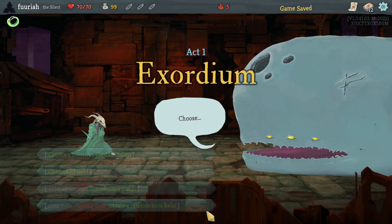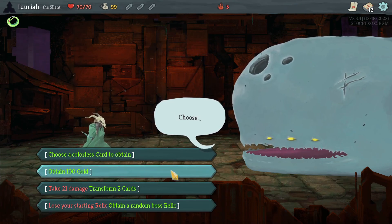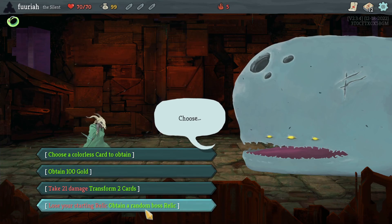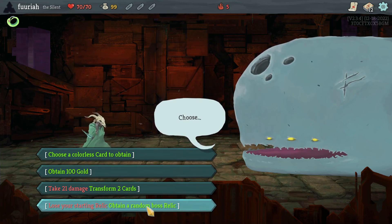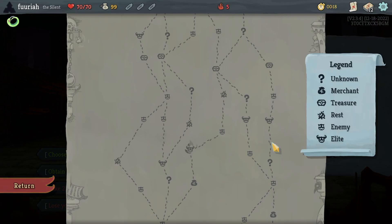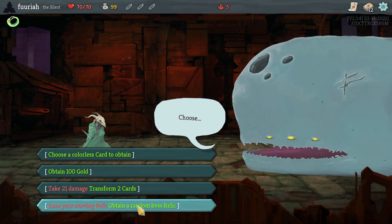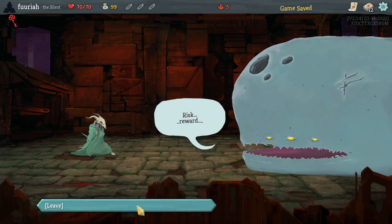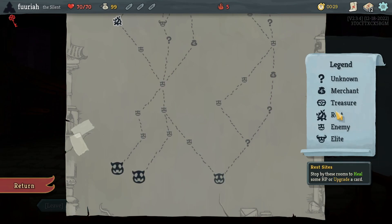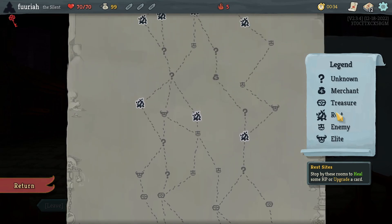Let's just see — all of this is actually pretty bad. I could go for a boss relic and probably get something really bad, or I could take 100 gold to buy something, like one card removal. Let's live dangerously and take the boss relic. Don't be Coffee Dripper, please. Kurski. Alright — could you give me the 100 gold? Because I have some curses to remove.